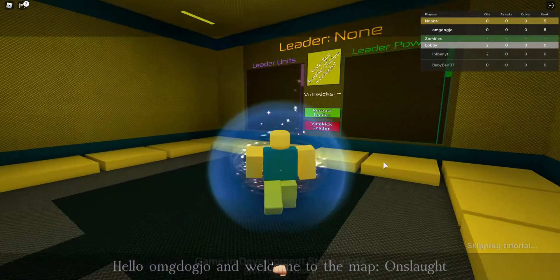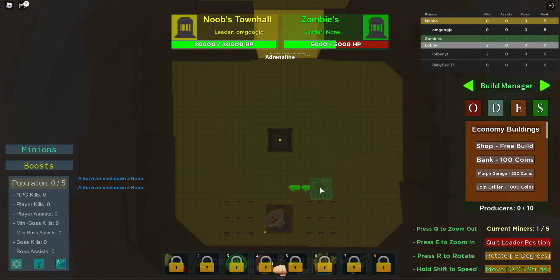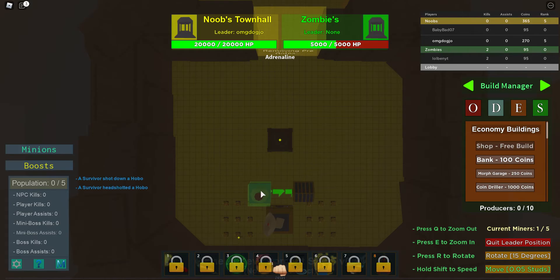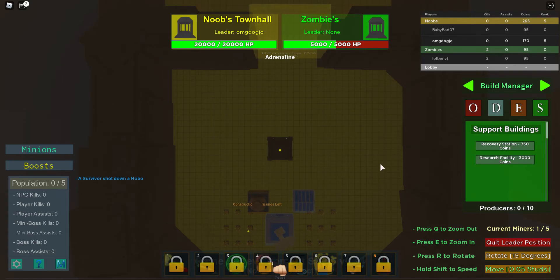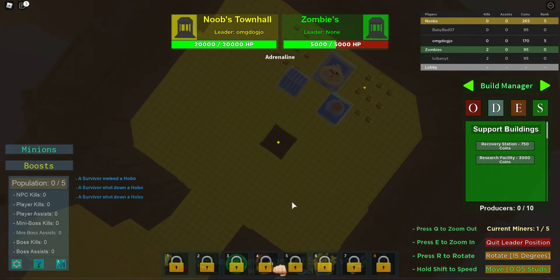I'll also be making gameplay videos of this. I just thought this game was pretty cool and I want you guys to enjoy it. I'm going to skip the tutorial here too — you click over here to be leader. So now as leader, you're going to go to Economy and put down a shop for your team, for the people going out to fight. They can come out, grab their loot, and go out. Then place a bank — banks increase how much money you can gain.